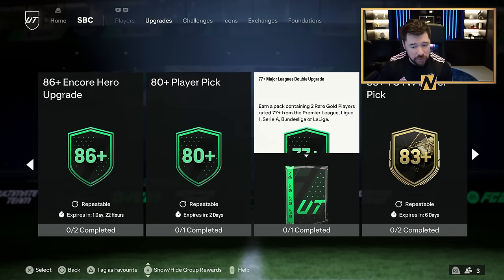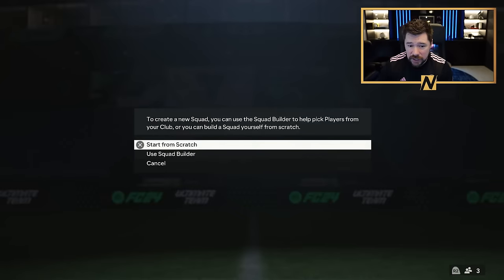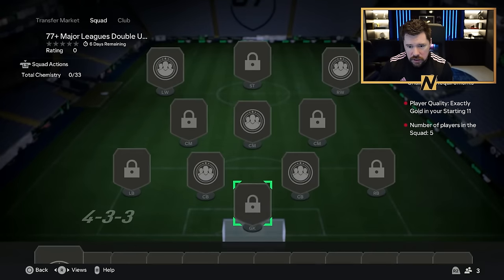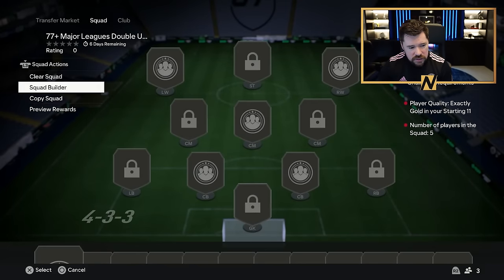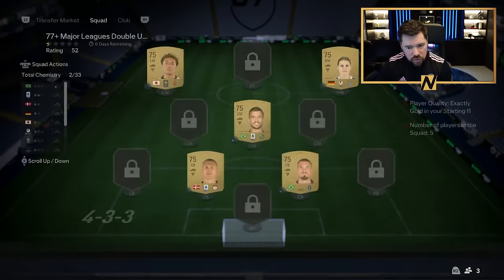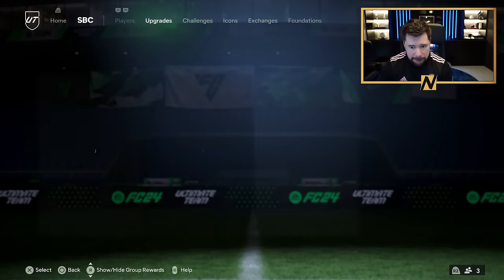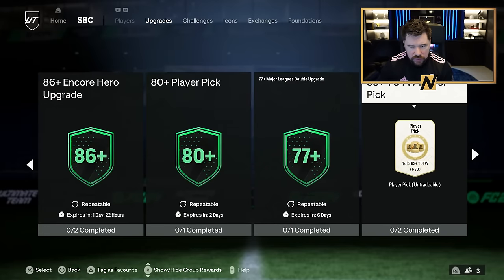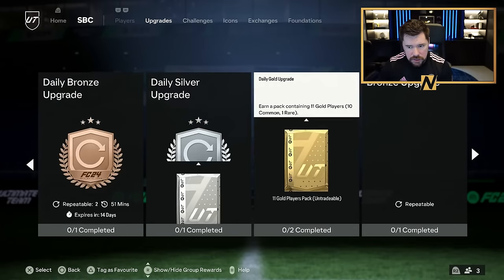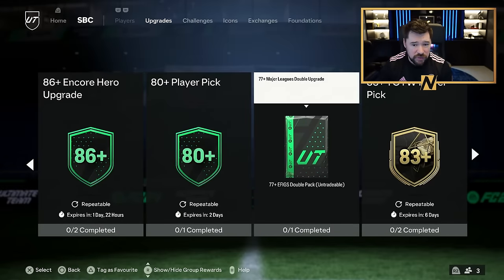The 77 plus Major Leagues double upgrade is here — own a pack containing two rare gold players rated 77 or higher from Premier League, League One, Serie A, Bundesliga or La Liga. It requires five common golds for a double 77 plus rare gold Major League pack. That's banging value, that's awesome. Is that infinitely repeatable for a week? Yeah, that is banging. Team of the Week player pick is back as always. I think that 77 plus is very good, I like it.